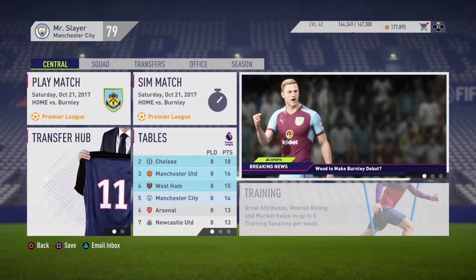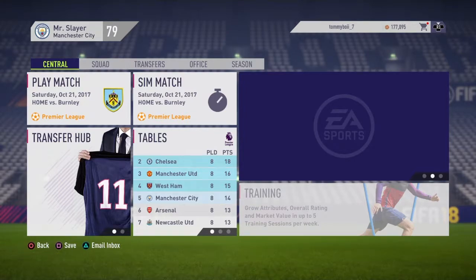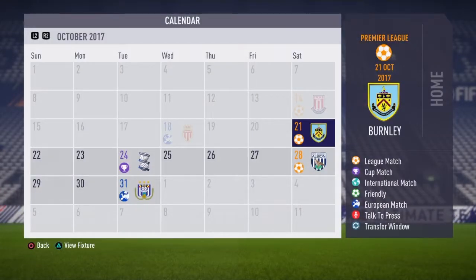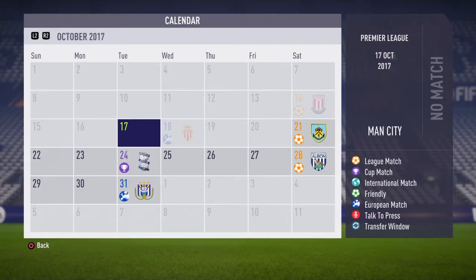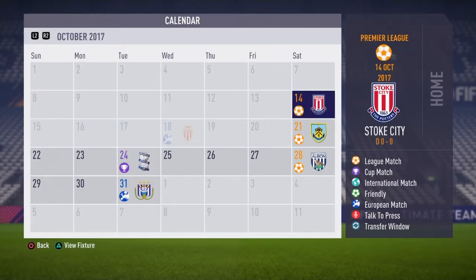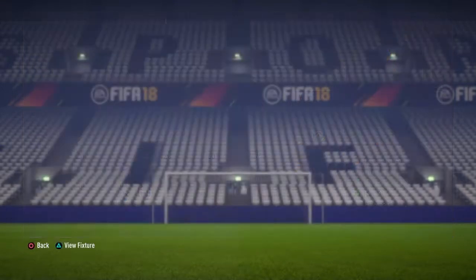Welcome to episode 10 of our FIFA 18 Manchester City career mode. In today's episode we have Burnley at home in the Premier League and then Birmingham City away in the round of 16 of the Carabao Cup. The last episode wasn't great - we got defeated by AS Monaco in the Champions League group stage and a nil-nil against Stoke, even though we should have won. Hopefully we can make today's episode much better.